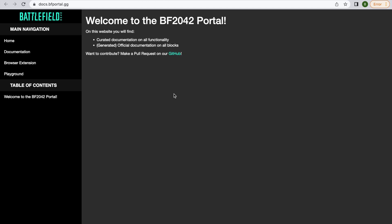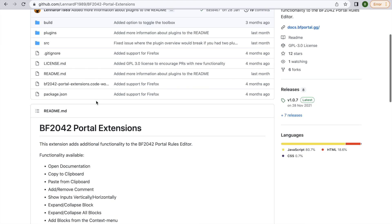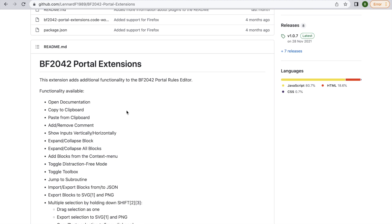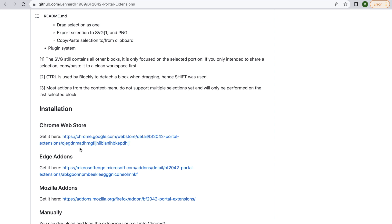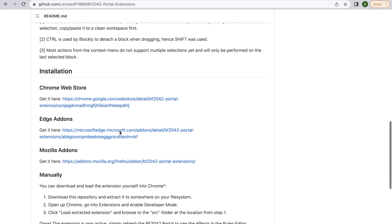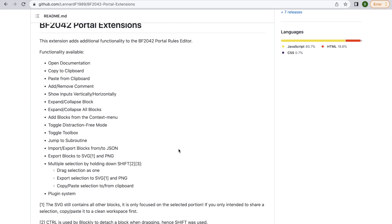However, some of you might not be aware that hidden in this website - if I just click on the documentation at the top - there is a browser extension which you can get for several different major browsers. Just click on the browser extension on the left hand side. It's going to take us to leonard-f1989's GitHub page. Down at the bottom we can see: 'this extension adds functionality to the BF2042 Portal rules editor', and you can see it adds all of these features to the editor. We've got a Chrome Web Store installation, an Edge add-on, and one for Mozilla Firefox as well.